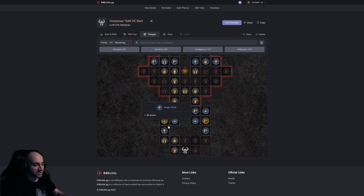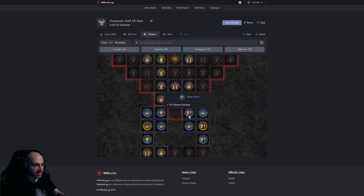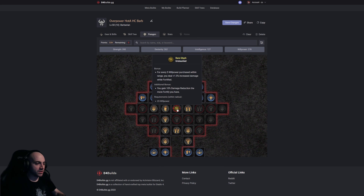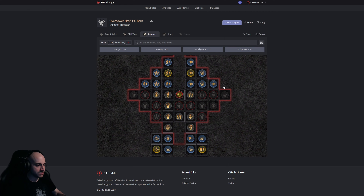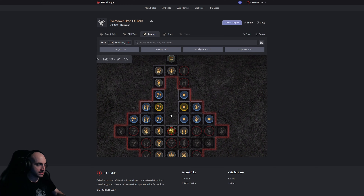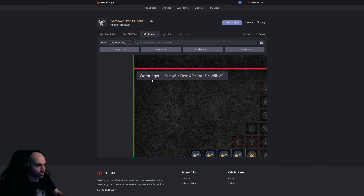We take both sides of the starting paragon board — there's life on both sides and life nodes are hard to get further into the boards, so grab them while you can. Armor is huge — grab armor, life, physical damage, life. We grab 10% damage reduction the more fortified we are. We need 25 willpower to progress, and we run up to grab additional willpower. It's worth grabbing increased damage while fortified since we'll be fortified essentially the entire time.